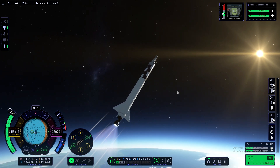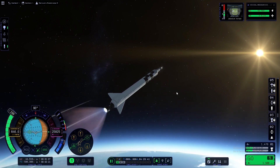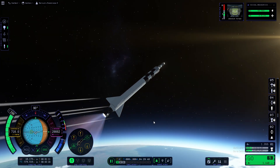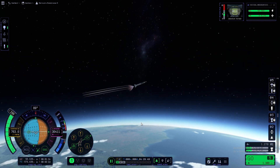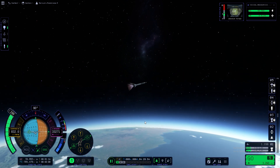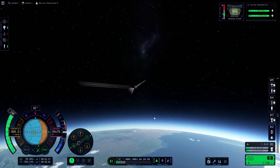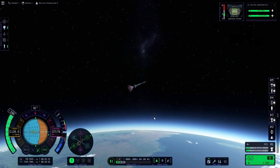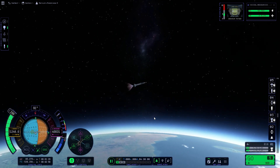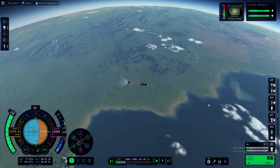Yep, making that turn. You can see the apoapsis and periapsis below the ball that's moving around — it says orbital info. My apoapsis is the highest part of the arc; the periapsis would be the lowest part of an orbit. I need to get that apoapsis up above 70,000 meters and I will be in space. Right now I'm kind of messing with angles a little bit, just trying to make sure I get up out of the atmosphere. I already know that I am at this point because I still have 700 meters of delta-V left.